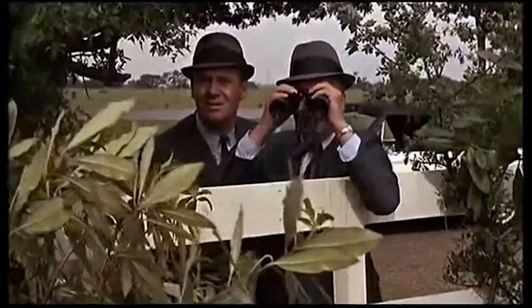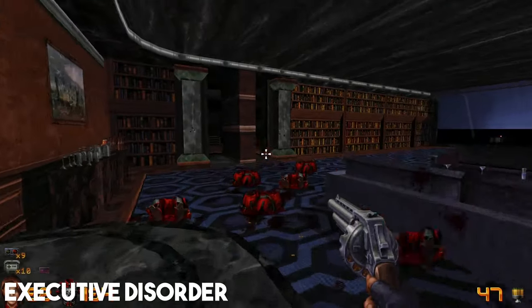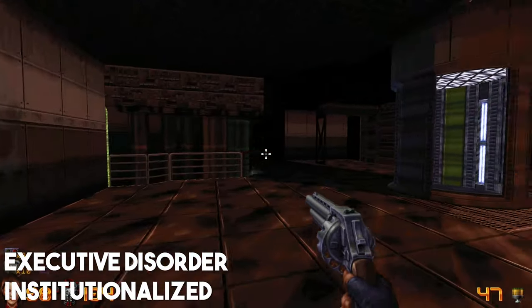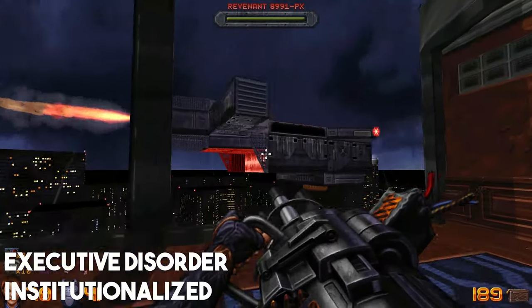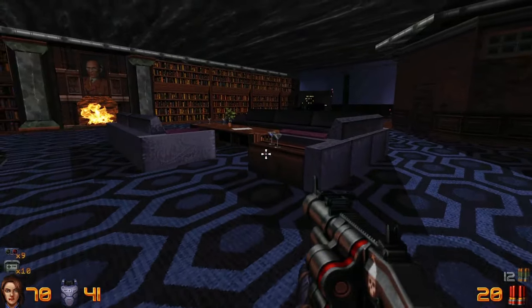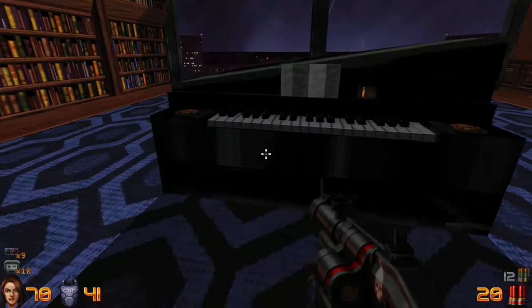The secret level is in the level Executive Disorder, in the zone called Institutionalized. It's the level at the top of the office building where you fight the dropship boss. There's a grand piano in Heskel's office that, in classic Build Engine fashion, you can press the keys of to get a tone.